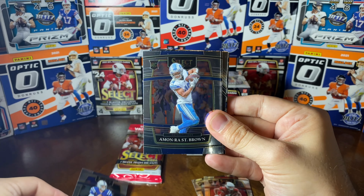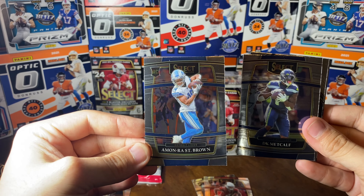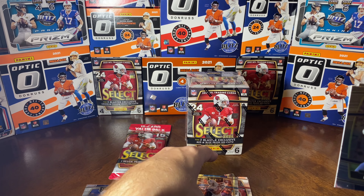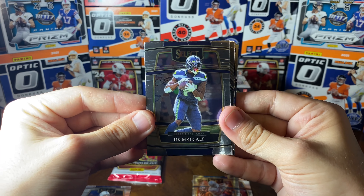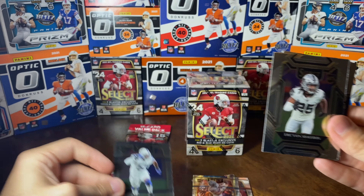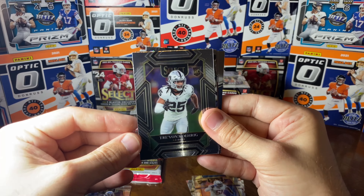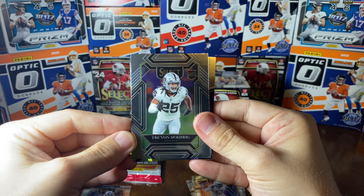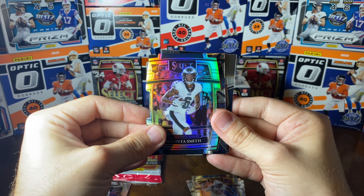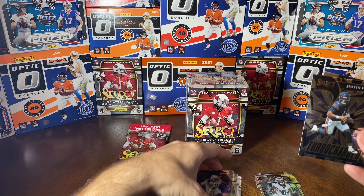Carson Wentz. Amon-Ra St. Brown - he went off on Sunday, this dude is going to be a superstar. I think he got a couple touchdowns, 100 yards or so, went crazy. DJ Chark. Kadarius Toney - figured I'd be able to pick him up in the later rounds in fantasy but someone scooped him pretty early. Trevon Moehrig. Silver of DeVonta Smith - that's going to be a nice one there, silver die cut of DeVonta Smith.